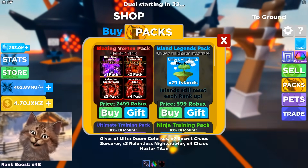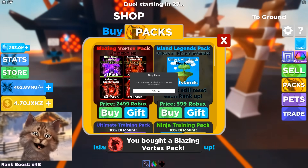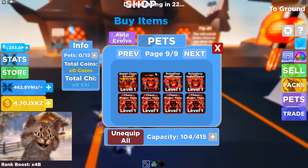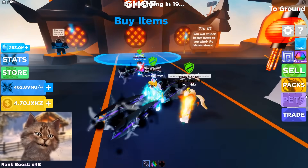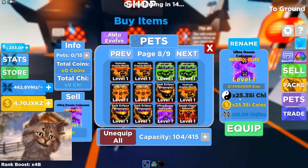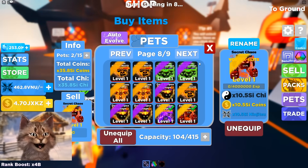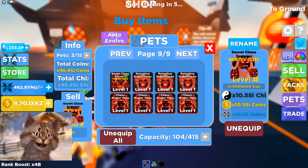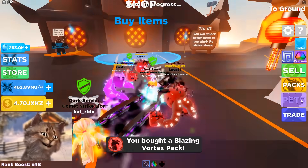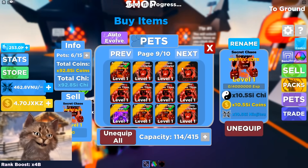So do they also have packs? They have the Blazing Vortex Pack. I want to buy one and see how good this is. You purchased a Blazing Vortex Pack. Which one is the best pet? The best pet is this purple one — 25 SI. Let's equip all of the Vortex. This one is 10. Let's equip only the Vortex. This is good, I'm gonna buy another one. We got two, dude. We're not gonna join another duel because I don't want to keep dueling. We're gonna get this.